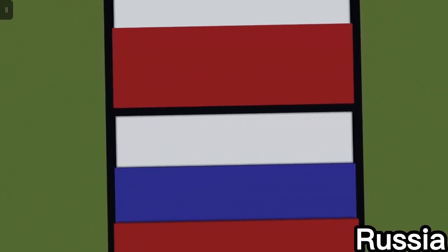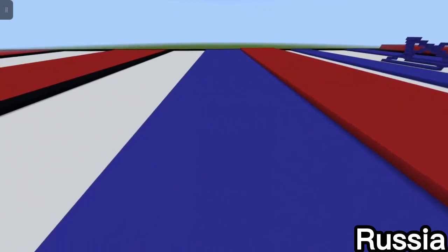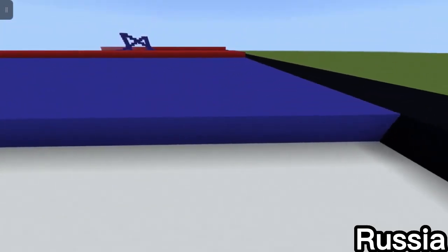The next one is the Russian flag. I made it the same way I made Germany's, but I started with a white base, then two thirds blue, and then one third red stacking up. It's again fairly simple.